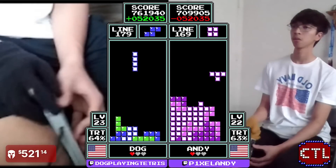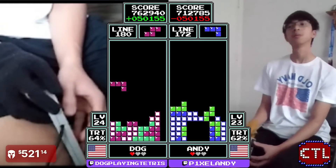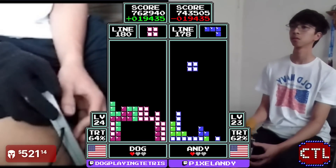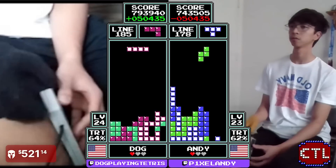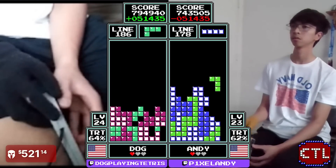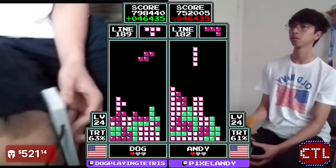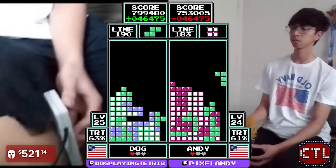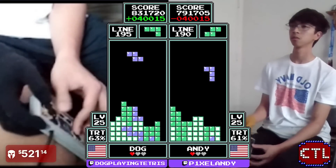Out of the quarterbacks I like Jalen Hurts — that dude's pretty cool, I want him to win. If the Eagles do win, I have a bet with Una actually — I'm gonna have to put on an Eagles hat. Nice linescore there for Andy — 752. Down by just over or just under two Tetrises. Dog takes one there.